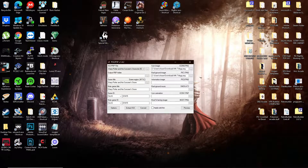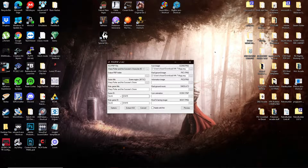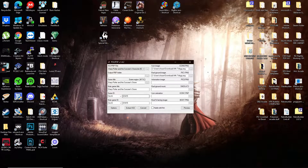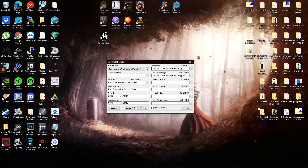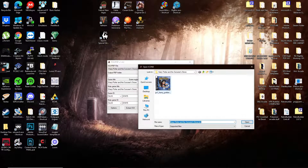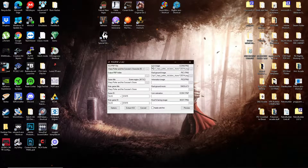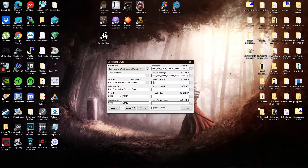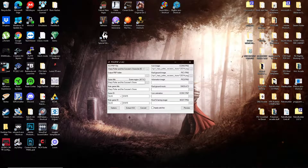Once you open it, it fills in a lot of the data automatically — it will fill in the game title, which is what your game is going to be called, and it also autofills the game ID unless it's some kind of modded game. It's going to try and use a previous image you've used, so I go back to the same location where I had my image file and select that one instead. I set the icon image and the background image — the other options I recommend against, they're unnecessary.